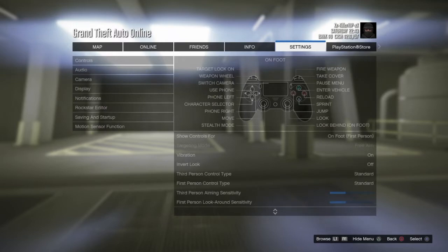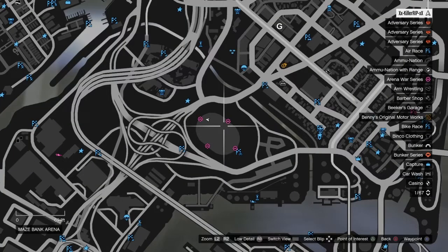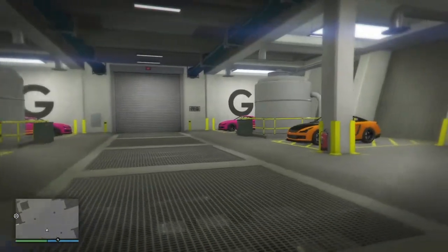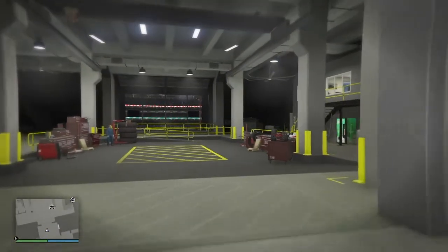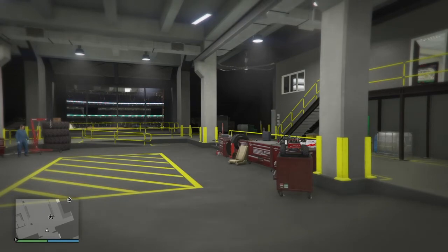What you need: you're going to need to be in free mode first of all. You're going to need the arena, two free elegies, the RC Bandito, and the Benny's mechanic for the arena.